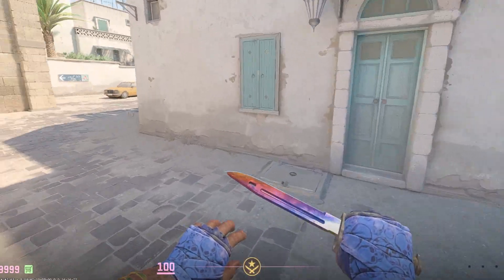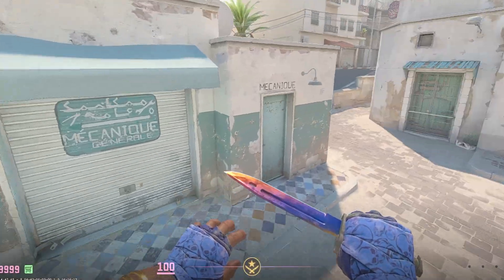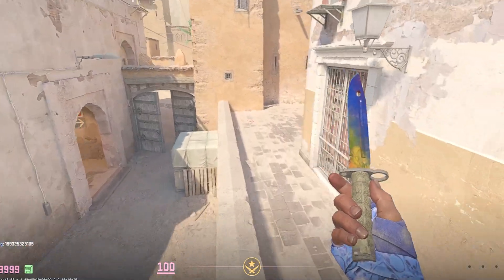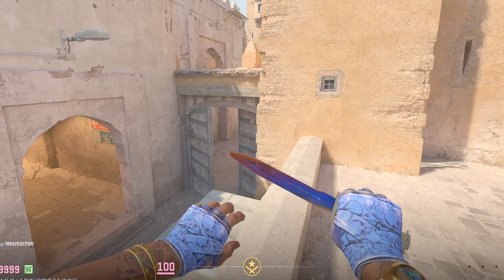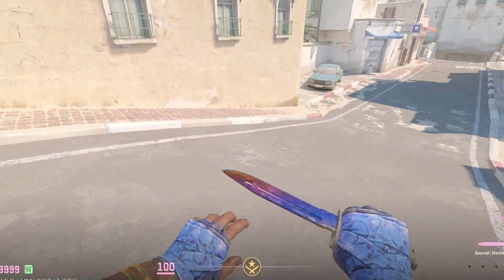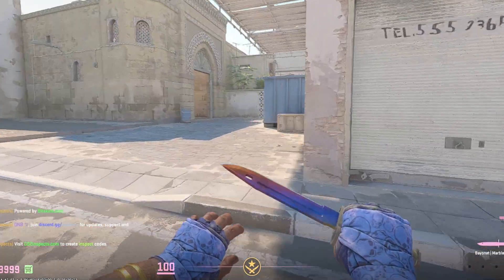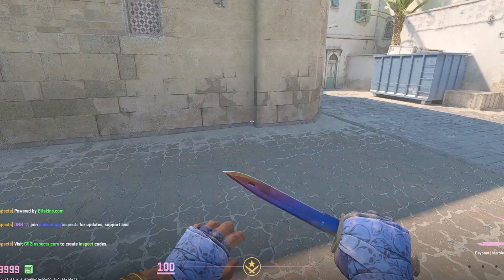In my opinion this is a much better way of inspecting skins rather than just clicking the inspect button, because using this method actually gives you a feel for what the knife or skin is going to be like when you are actually playing in game. One of the biggest things for me is that you can actually see the pullout animation, which in my opinion is the biggest deal behind the knife — that is why I like the bayonet so much and actually don't like the M9 as much because the pullout animation is just so much cooler.